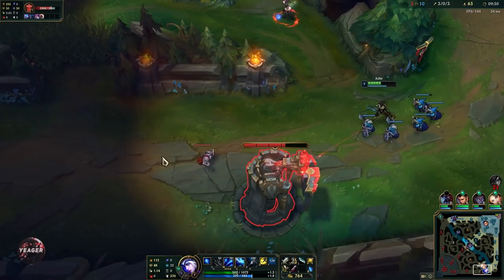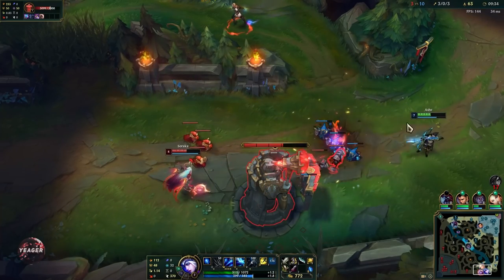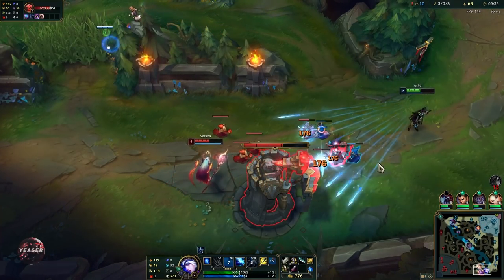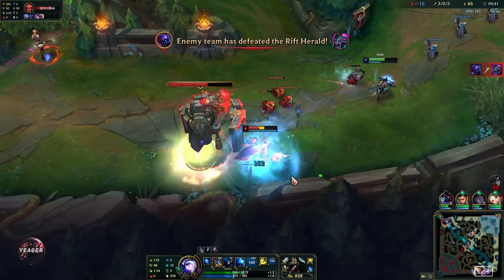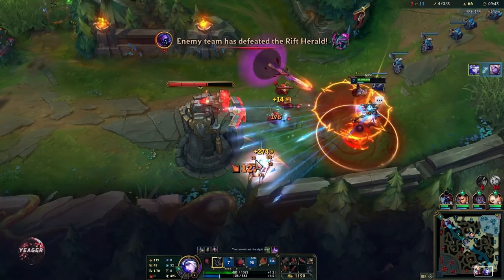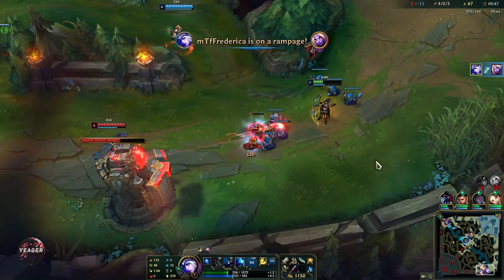That being said, the ultimate is also going to deal a little bit of damage to nearby targets. So that's a nice ultimate — and she is down, which shows how oppressive you can be against immobile champions.